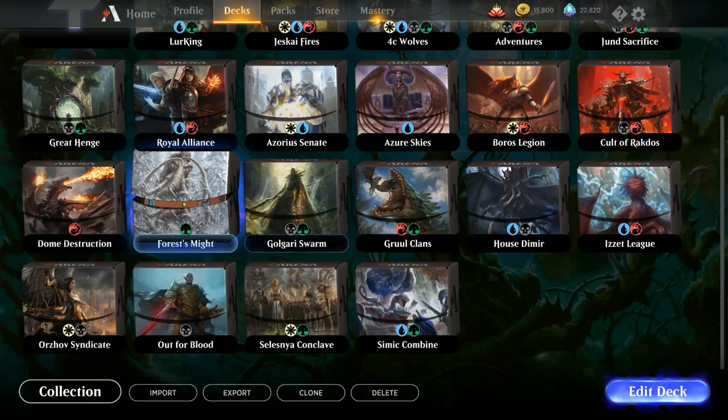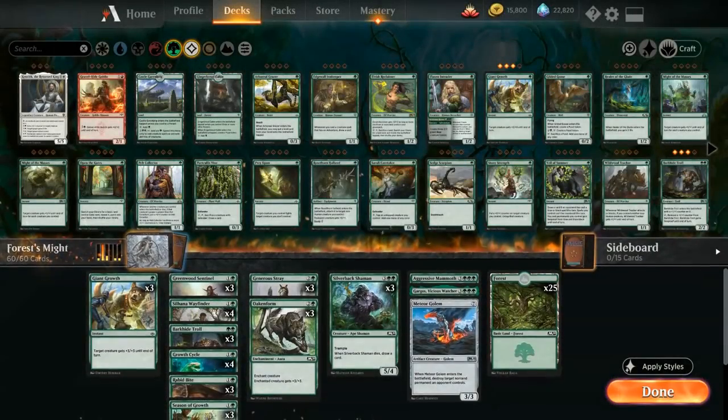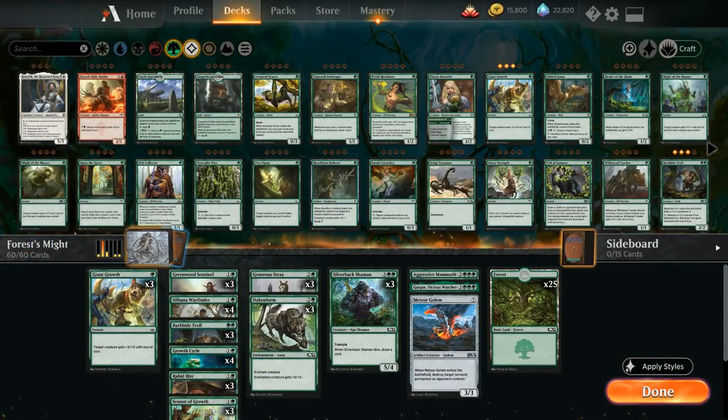Then afterwards we'll round out the deck using some wild cards as well and play some games with the fully upgraded deck. So let's dive right into it. Forest Smite is a mono green deck featuring a bunch of pump spells and auras to boost up our creatures, drawing extra cards through cards like Season of Growth.